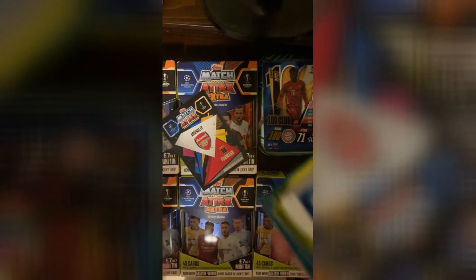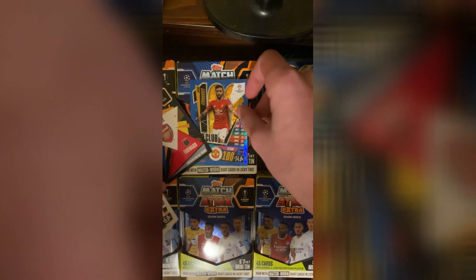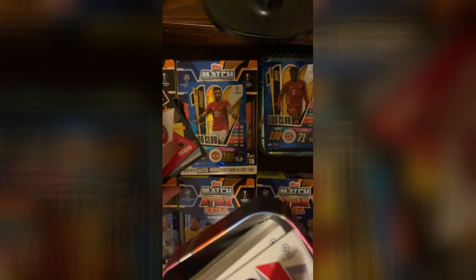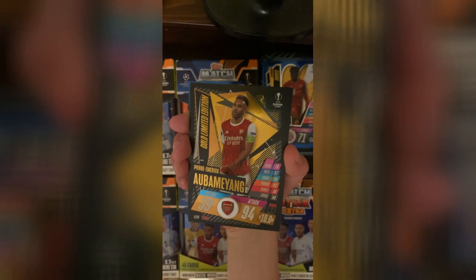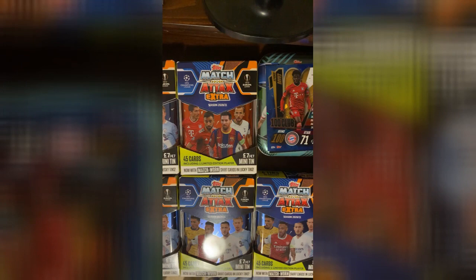Another 100 Club! Two in a row — look at this. Bruno Fernandes. Let's put them right next to Alfonso Davies over here. Another great tin. I'm going to put these in here. Do you want to reveal it? Make sure it's on camera. Okay, we need a gold and a bronze at this point. We got the gold! And it's a gold. Look at that. That is great. So far we are doing amazing.